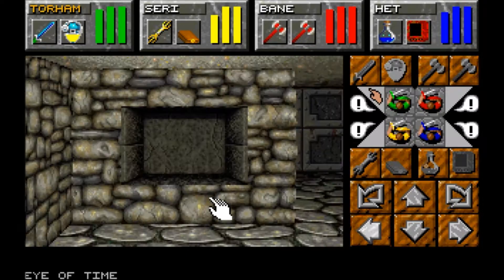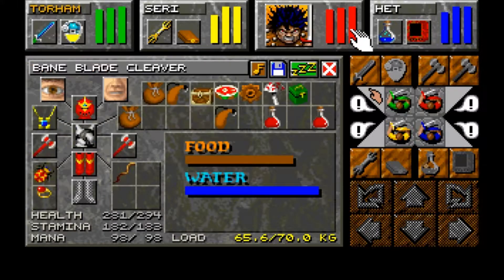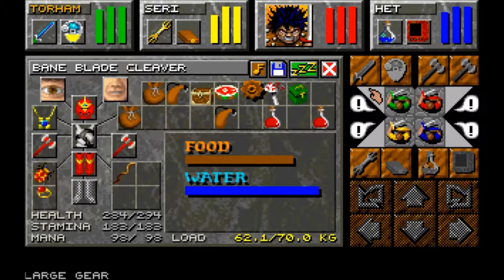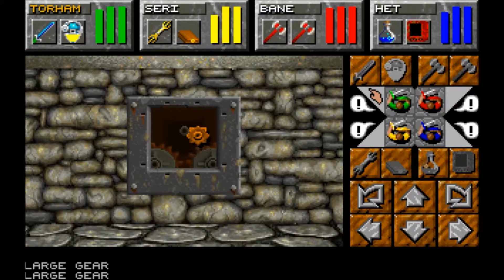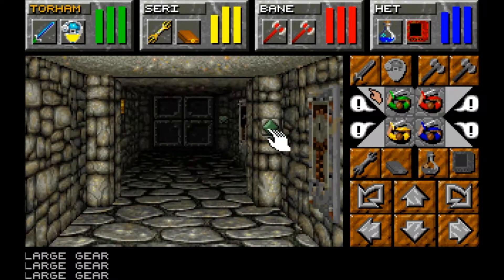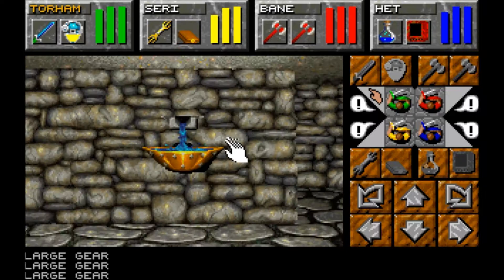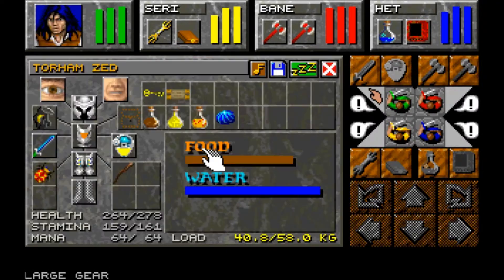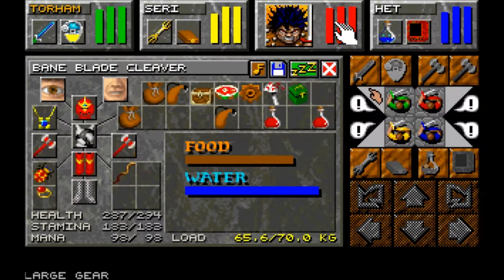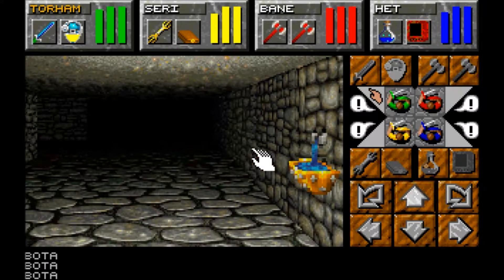I assume we equip it like a weapon and use it like a weapon when we're ready. We've got two large gears - I assume we just put both in there. They'll open both of those doors. We can have a drink there apparently. How are our water skins?